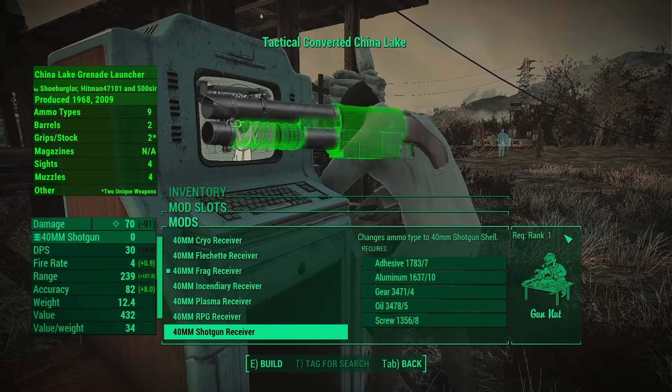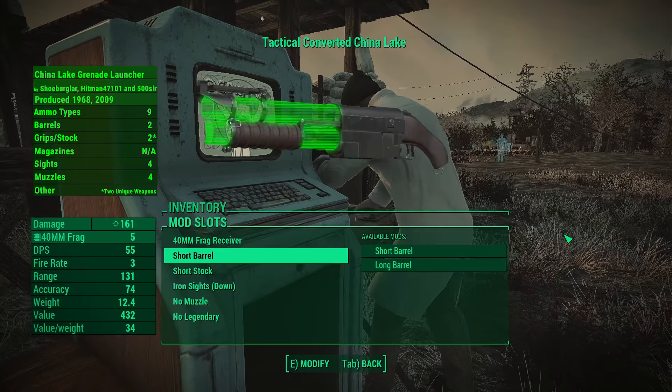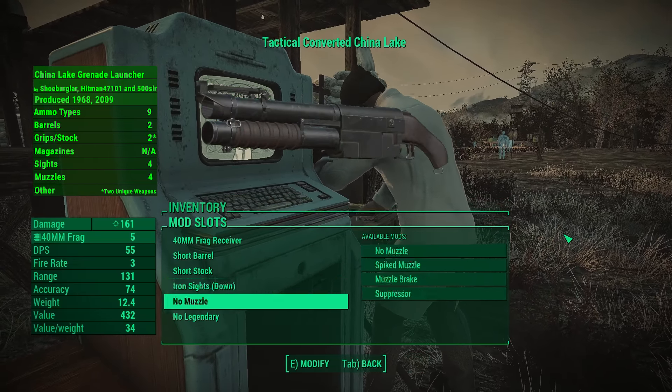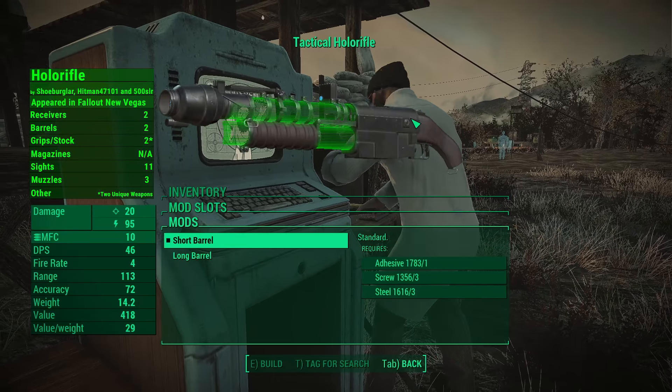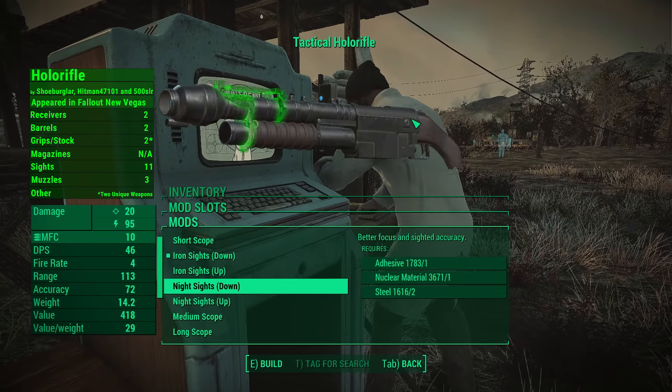The China Lake comes with nine ammo types for you to play around with, each with their own twist to them. The Holler Rifle has a good amount of modifications and can go from a close range shotgun to a long range sniper rifle.